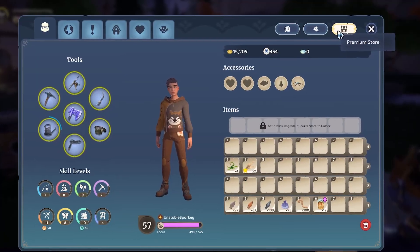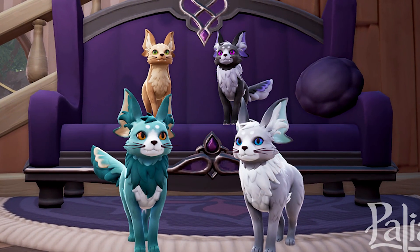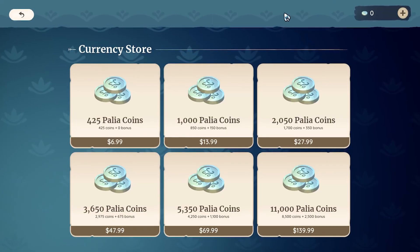Now let's address the thing that you clicked on this video for: pets. Available in the premium store, pets will follow you throughout your adventure, starting with the Palcats. They come as a bonus add-on with your purchase of Paleo coins, including the various Pale Cats.